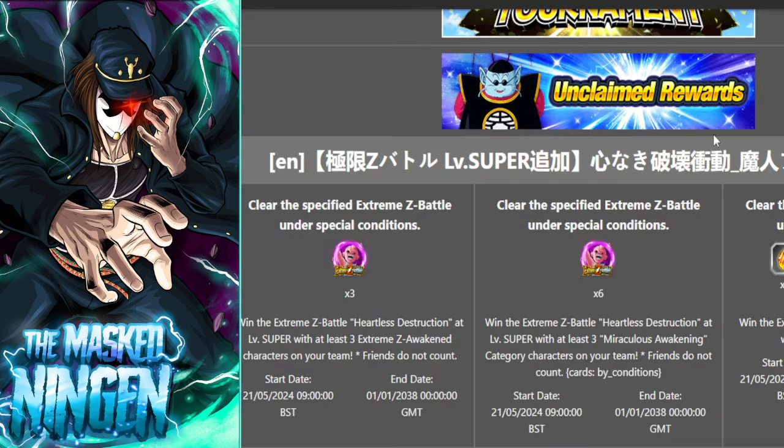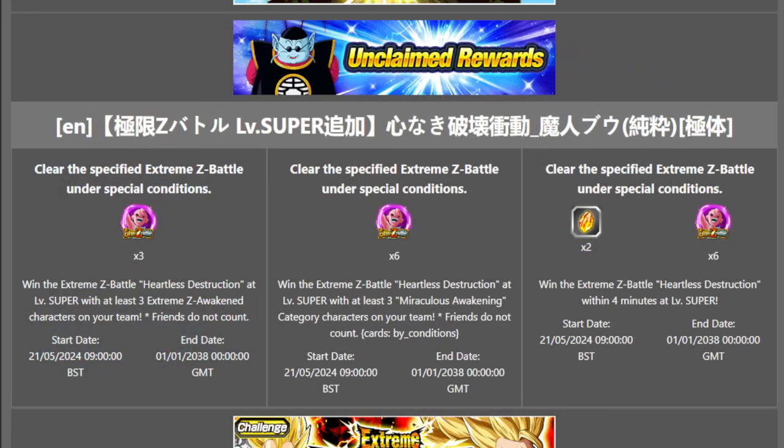If we switch over to the missions here on Dokkan Info — these are the missions for the physical Kid Buu Super EZA stage. Win the stage with at least three Extreme Z Awakened characters on your team, and you get three more medals. Win with at least three Miraculous Awakening characters on your team, and you get six medals. And then win within four minutes, and you get another six medals.